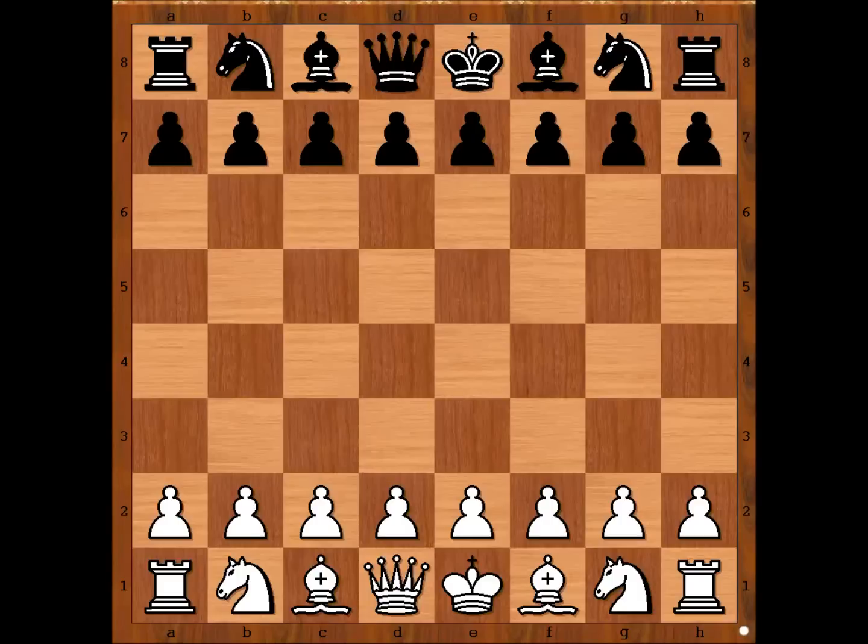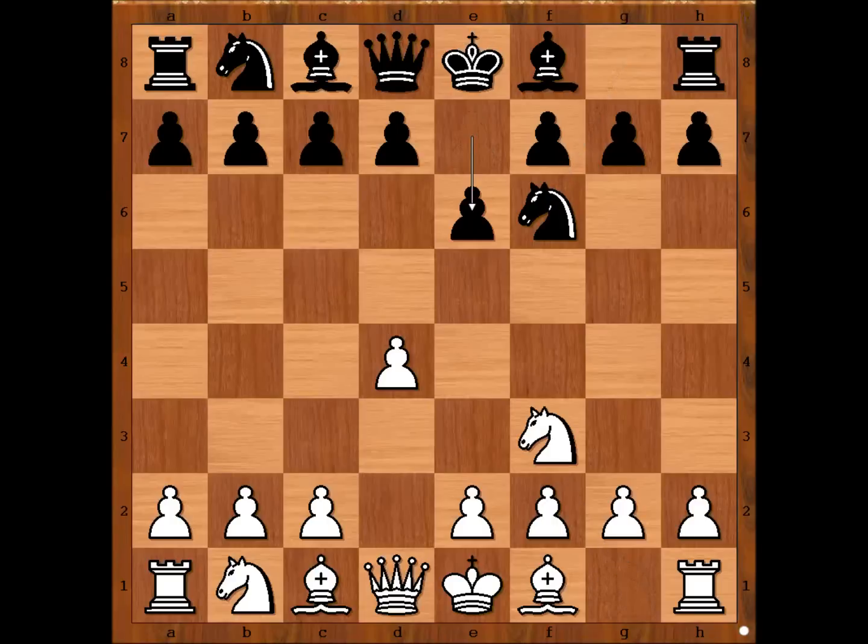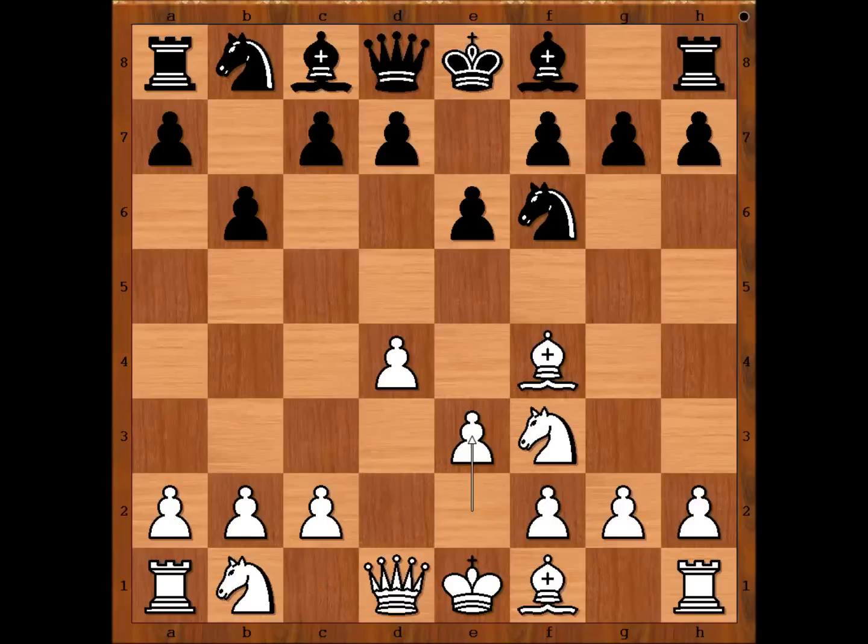Magnus Carlsen had white pieces and he started with d4. Evgeny Tomashevsky played knight to f6, knight to f3, e6, bishop to f4, b6, e3, bishop to b7, h3.